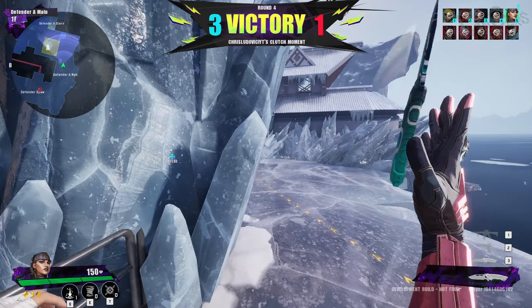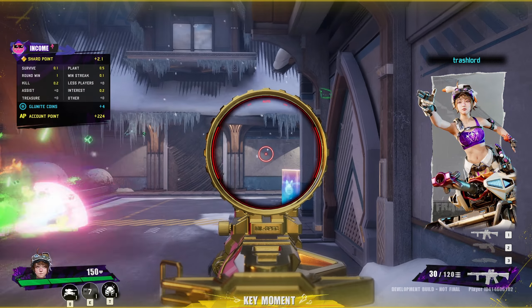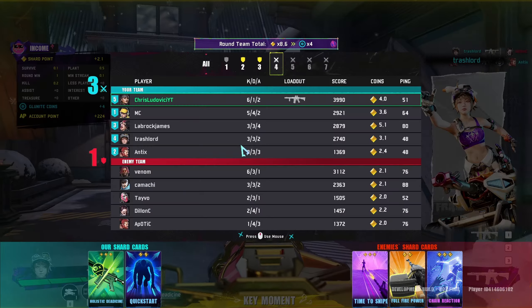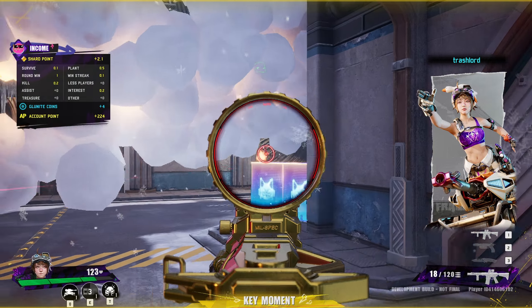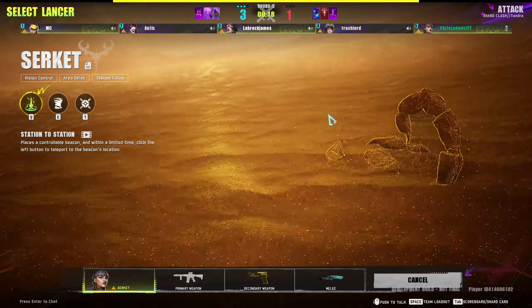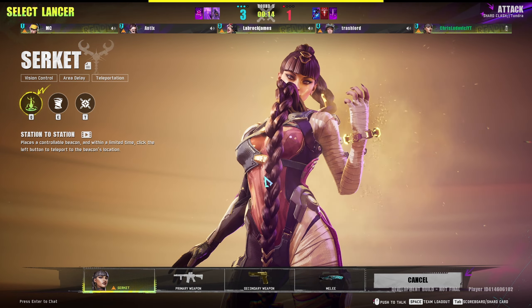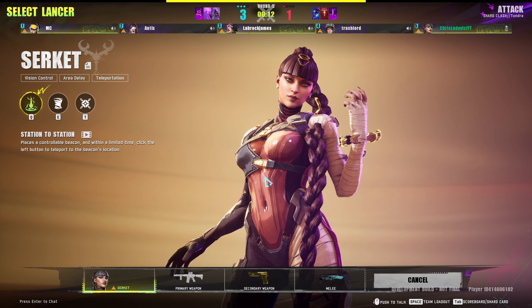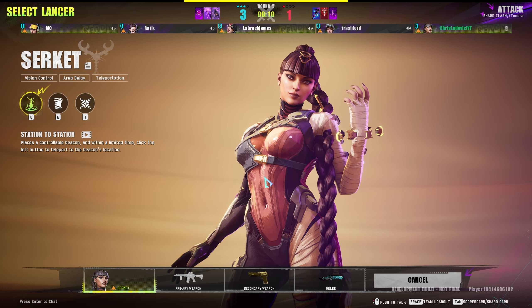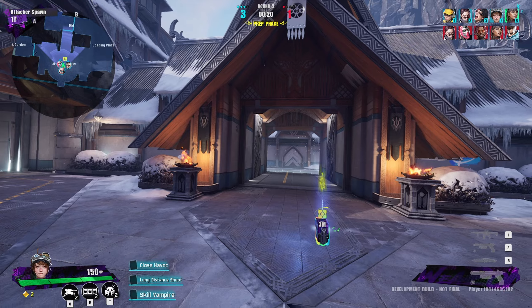Right there I faked them out — I ran over to the bomb site and made him think I was going to plant at B, and then I went through the teleporter and planted the bomb on the opposite site. I knew he was going to be pushing through spawn and that was an easy kill to walk up and get. I didn't use my ability there because it would make too much noise and take too long. I just had a hunch he was coming through spawn like that.